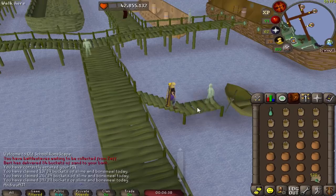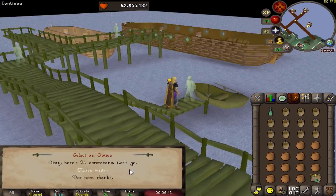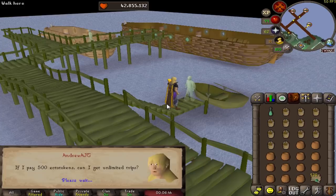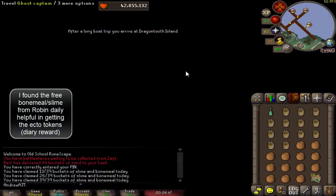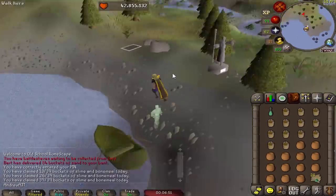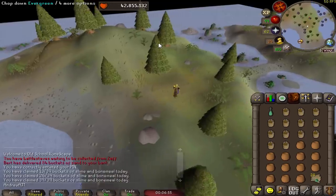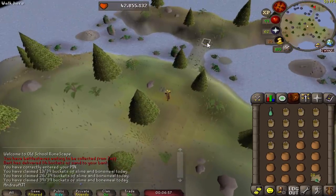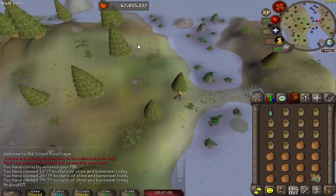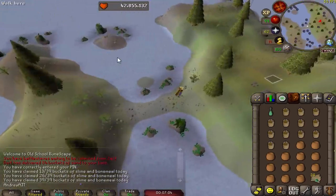If you talk to this guy and pay him 500 Ecto tokens, you can actually get permanent free travel to Dragon Tooth Island. This is a really cool area in the game, but there's not really much going on here other than an Elite Clue location. However, I really think that someday there will be more content here — maybe a quest or a minigame. It's just speculation, but this is such a cool area that I don't see it being underused for too much longer.